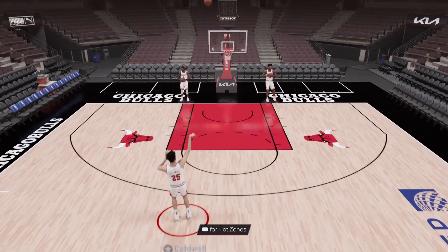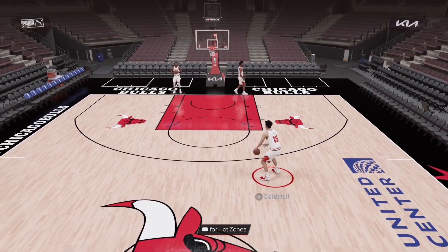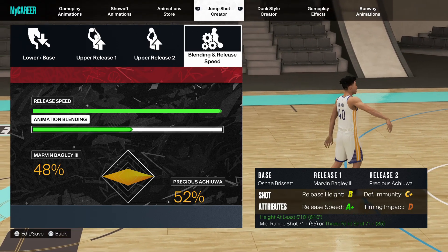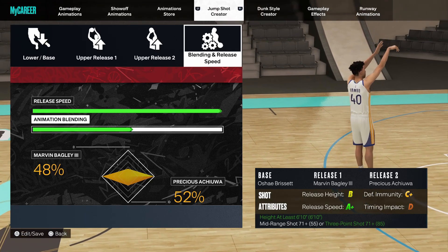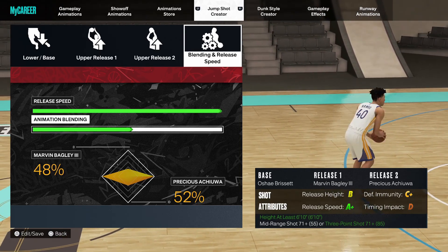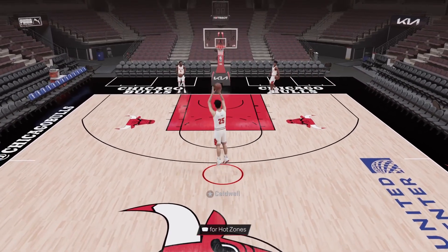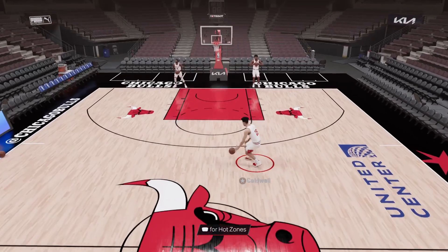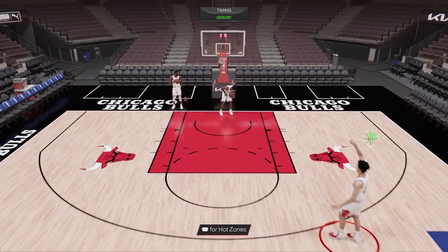Moving on to probably my favorite big man jump shot in the game right now — the O'Shea Reset with release 1 Marvin Bagley and release 2 Precious Achiuwa. You only need a 71 three-point rating to unlock it. This is one of, if not the fastest, big man jump shots in this game — you're getting A-plus release speed. You are getting a D timing impact, but as I said, it doesn't matter as much as people think. O'Shea Reset has such a large green window that it's super easy to green.